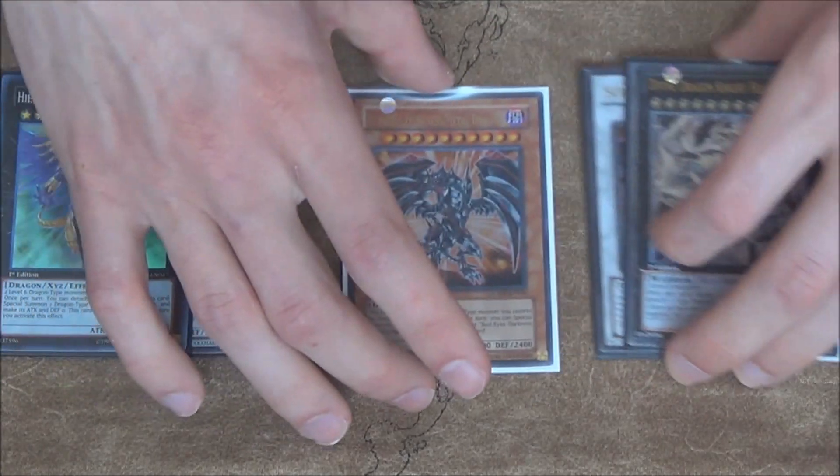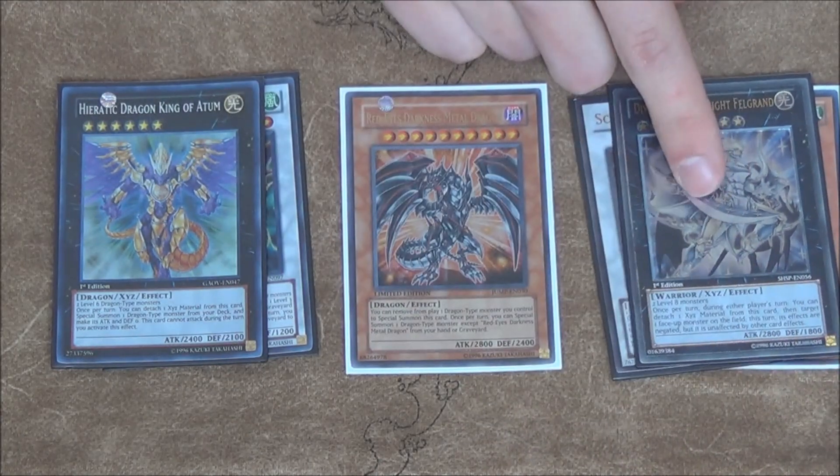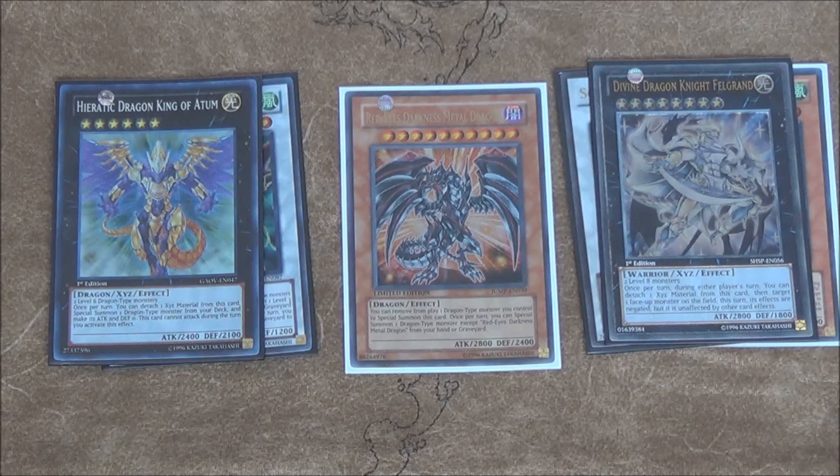So now you have your field of Felgrand, Red MD, and Atum. Pretty much Felgrand is going to guarantee that either one of these survives, or he survives himself, or he is just going to stop your opponent in their turn. And then in your turn you can protect something, which is going to set up for an OTK. This is like a three-card combo in general — really easy to pull off honestly. So yeah, I just wanted to show this little combo for those of you who didn't know how this worked.